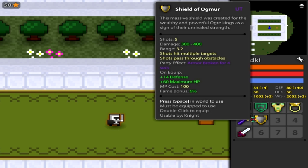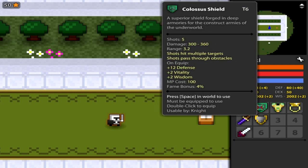So you have your tier 6 shield, which Colossus is great. If you look at tier 5 and tier 6 abilities, pretty much every single class, the only difference between them is usually the fact that the tier 6 ability gives 2 vitality and 2 wisdom. But the Colossus shield not only gives 2 vitality and 2 wisdom, it actually does a tiny bit more damage than the Mithril shield.